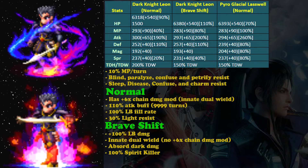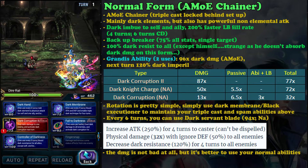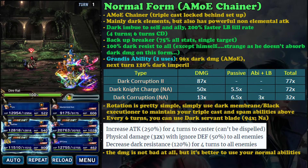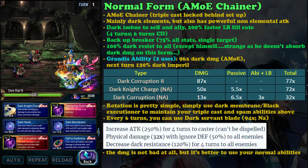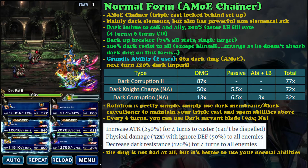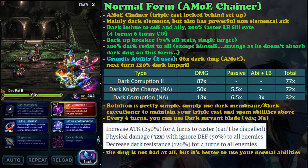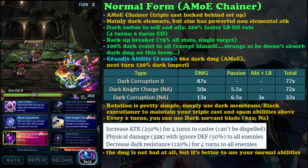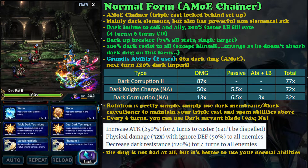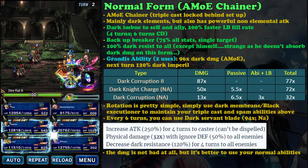On the normal form, he is an absolute mirror of equity chainer, but the problem is he doesn't have permanent triple cast. You need to use an ability to unlock his triple cast. Luckily, if you awaken his latent abilities, he will have triple cast on the first turn, which is useful for using his setup abilities.